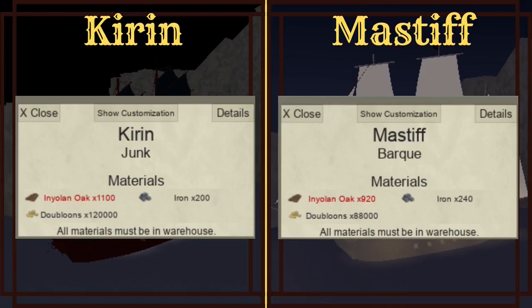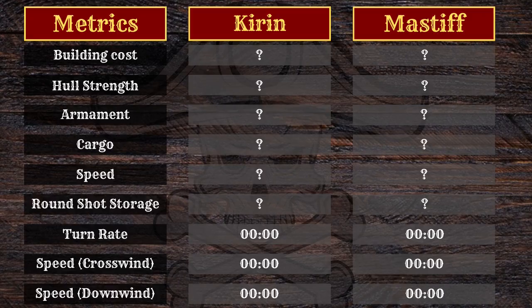Let's start with the cost first. Obviously the Korin is more expensive to build than the Mastiff.